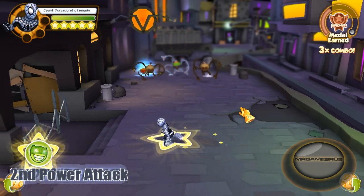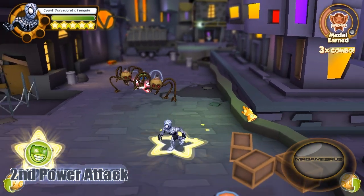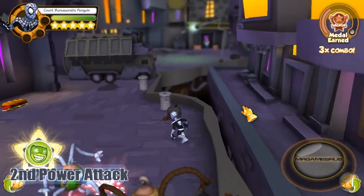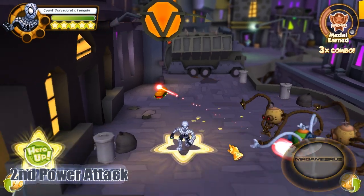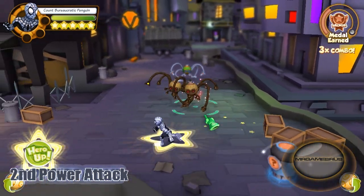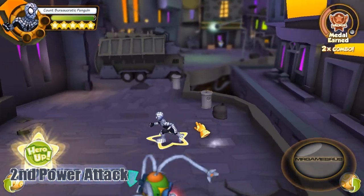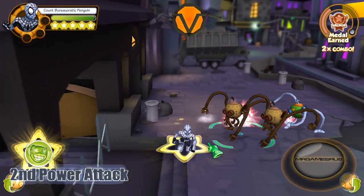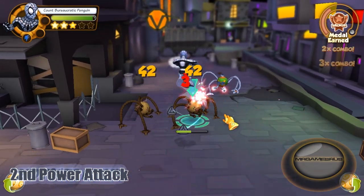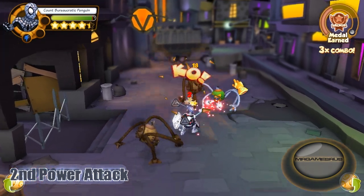Now let's perform his second power attack. He jumps up into the air, spins a web shield, and gains an armor boost. But unlike Ben Reilly, he gains a speed boost in the process and knocks back the enemy. Also unlike Ben Reilly, you can't perform this attack anywhere on the screen — you actually need an enemy to perform this attack with. Let's do it right about now — knocking back the enemy. I got my speed boost and armor boost in action.